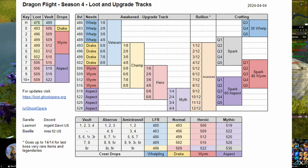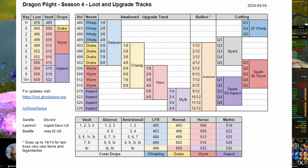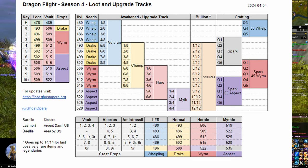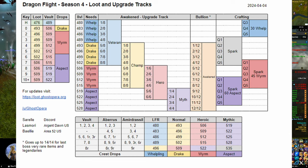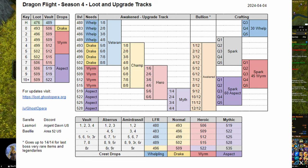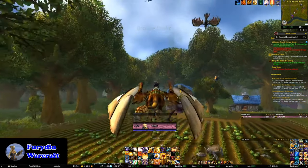The TLDR on the loot front is that you can expect to see a 39 item level increase over Season 3 gear rewards. Crafted gear sees that same 39 item level bump and requires new sparks and crests to craft, but otherwise doesn't seem to have any major changes.